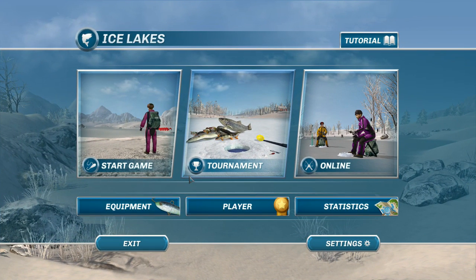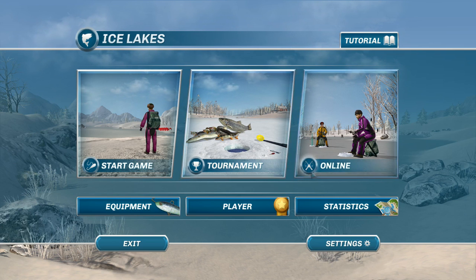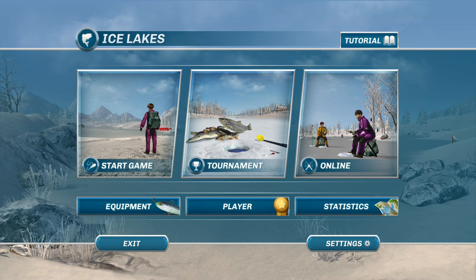Hey guys, this is Hawkeye and I am back with another episode of Ice Lakes. This episode is extremely important because there's been a major update — the Fish Fight Update that they just recently introduced. I was just made aware of this update today so I really haven't had a lot of chance to test everything. In addition to adding the ability to fight the fish, they've added another map, and new species including smallmouth bass, largemouth bass, and sturgeon.